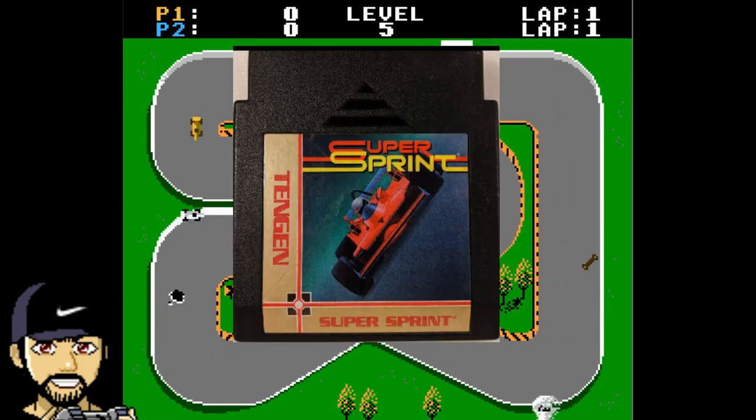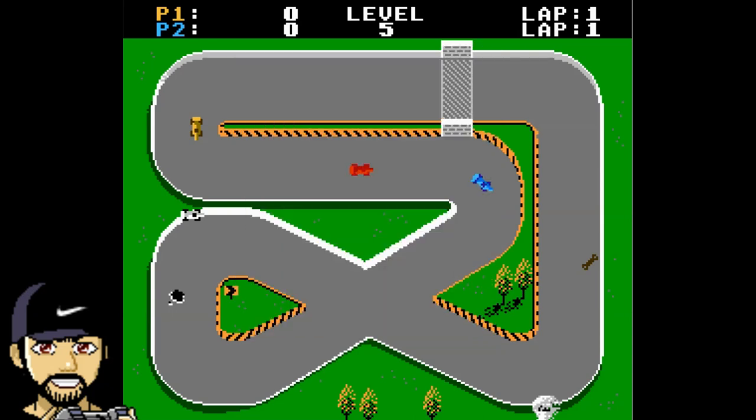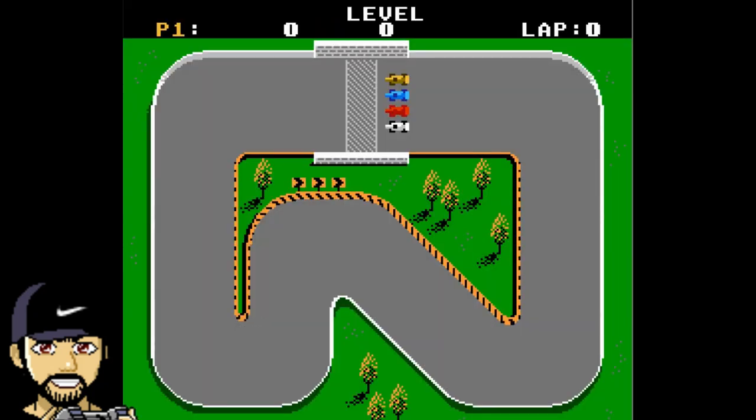The NES port was released in 1989. The few drawbacks of the port were that you could only play two players instead of three, a few less tracks, and the graphics were slightly worse looking. But the game doesn't look bad at all — the tracks are gray so it gets a green background, giving it a nice summer day at the racetrack feel.